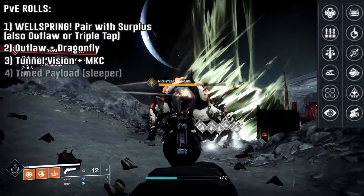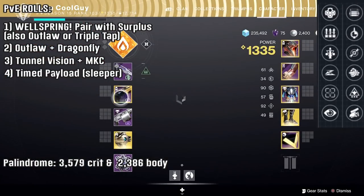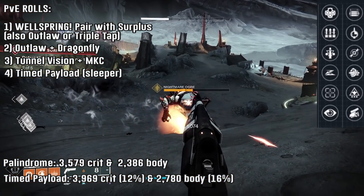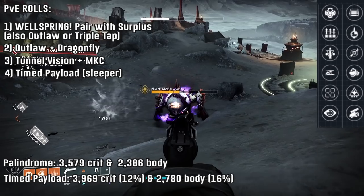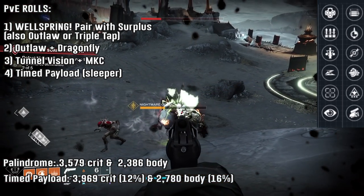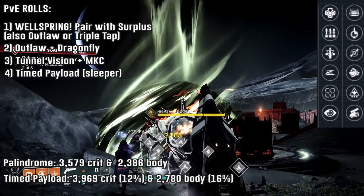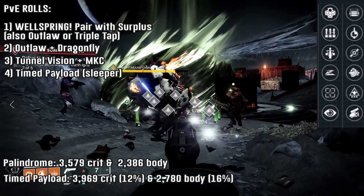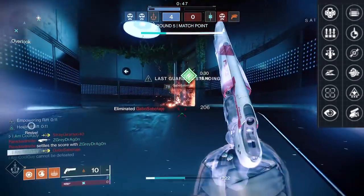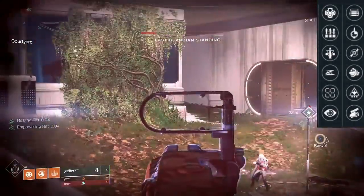A sleeper pick — it's not a flashy pick — is Timed Payload for PvE. The bullet splits: regular bullet damage and then the explosive damage. The explosive part of that bullet has no falloff, so in PvE especially when something like Overload or Barrier comes up, it could be good. Timed Payload has a 12% increase to precision damage and a 16% increase to body damage. In comparison, Frenzy is at 15%, Rampage x1 is 10%, Swashbuckler x2 is 13%. Timed Payload is just a little bit of extra damage with no falloff at distance. Explosive Payload is 11% and 15% for the body; Timed Payload is 12% and 16% for the body — it's interesting. It can also be used in both PvE and PvP, and you can also do a Swashbuckler build for melees.